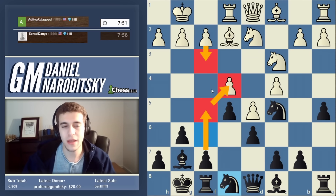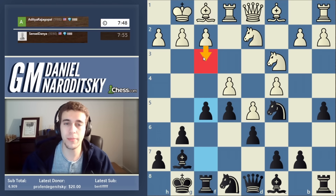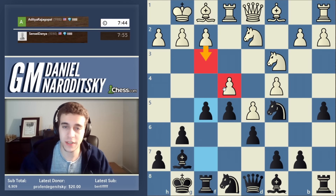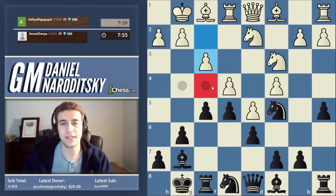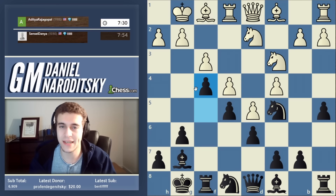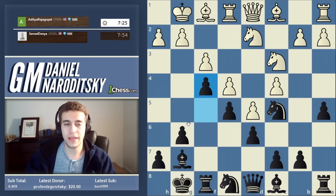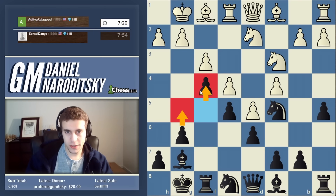This pressure on e4 is often going to force white to play f3, and then we are going to lock up the kingside with f4. Watch this happen in the game — he's probably going to play f3 because the pressure on this pawn becomes super strong. After f3, we close down the kingside with f4, but we do so temporarily, with the knowledge that we are going to reopen it. What is the follow-up? This is as classic a King's Indian attack as it gets.